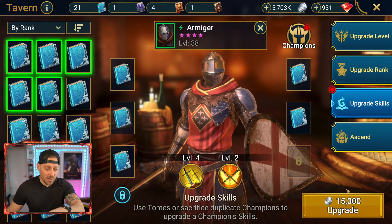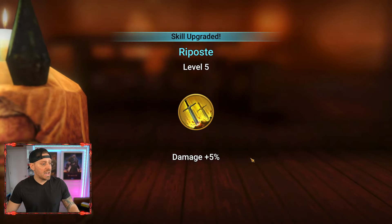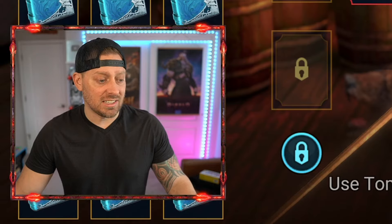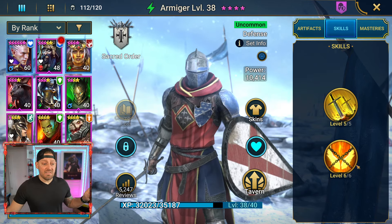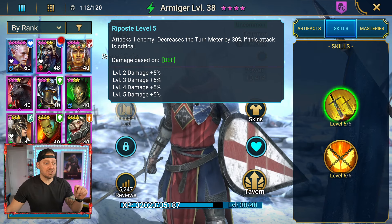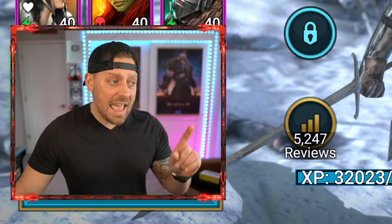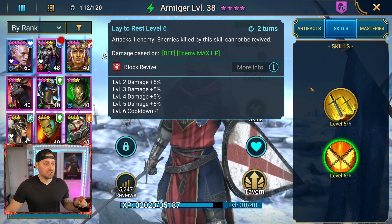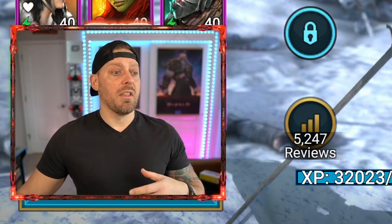Can you believe we're doing this? Is this okay in your eyes? Well, we're doing it either way. We got some tournament points as well. We got him up to five right there and we got him up to six right there. His skills are five out of five and six out of six. This one attacks one enemy and decreases the turn meter by 30% if this attack is critical. And we have attacks one enemy — enemies killed by this skill cannot be revived. So it's all about stealing the turn meter from the boss.